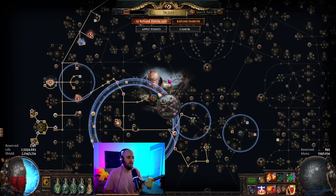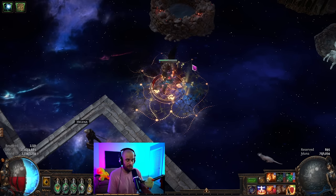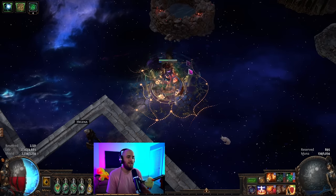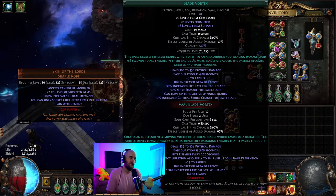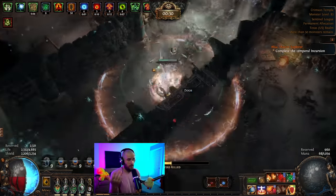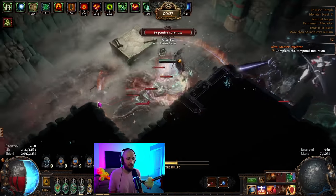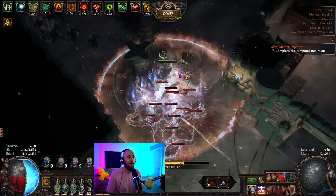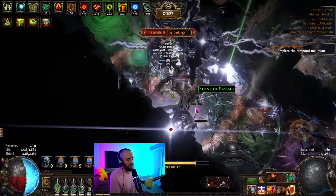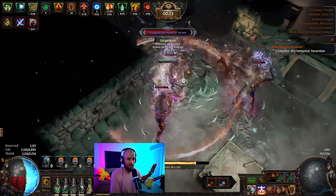So that's the basics of how the build works. Let's talk about the skills. This is a Blade Vortex build using Unleash — pretty typical for Blade Vortex builds these days. The idea is that Blade Vortex is a physical spell that's very easy to cast as we move around. Previously we used Blade Fall and Blade Blast, but Blade Blast's area scaling has been completely nerfed, so it's not as good as Blade Vortex right now.